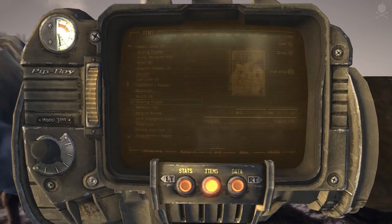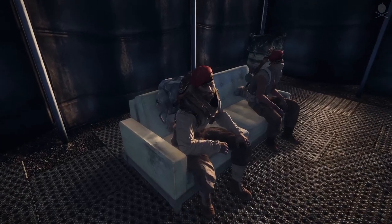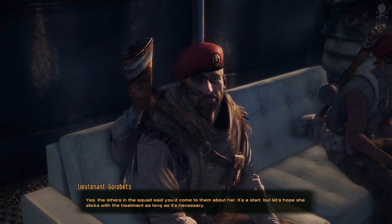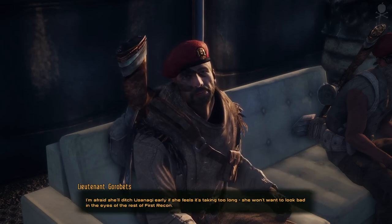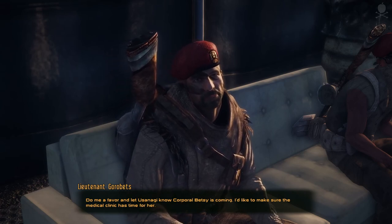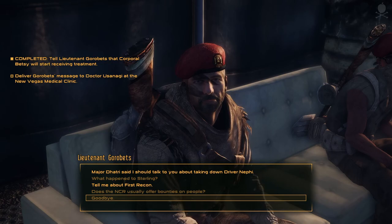So what were we actually doing... Oh yes, we need to confirm with the lieutenant that she is getting help. 'What can I do for you?' Corporal Betsy is getting help from Dr. Usanagi. 'It's a start, but let's hope she sticks with her treatment as long as it's necessary. I'm afraid she'll ditch Usanagi early if she feels it's taking too long — she won't want to look bad in the eyes of the rest of First Recon. Do me a favor and let Usanagi know Corporal Betsy's coming — I'd like to make sure the medical clinic has time for her.' I'll do that. I know where it is — I've been there. Carry on.